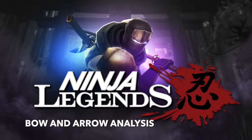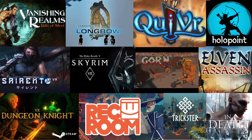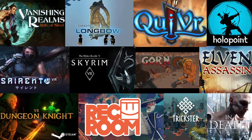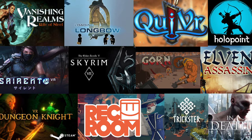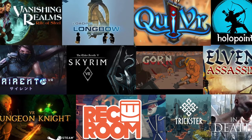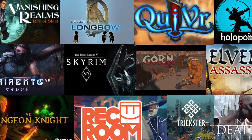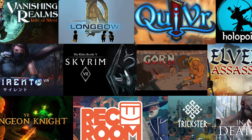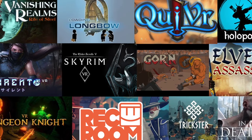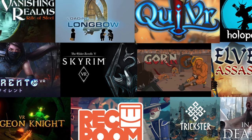Hello, and welcome to VRDeath Analyzes VR Games. Today we'll be going over the different bows in 12 different games: Longbow, Quiver, Dungeon Knight VR, Vanishing Realms, Sirento, Trickster VR, Rec Room, In-Death, Hollow Point, Gorn, Elven Assassin, and Skyrim VR. There are some major differences and similarities, so let's jump in with a quick summary, and then we'll get into the specifics following.